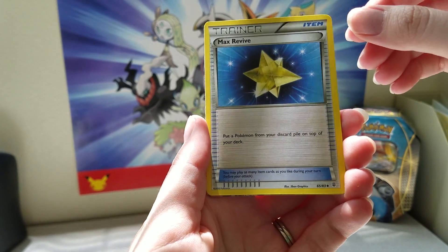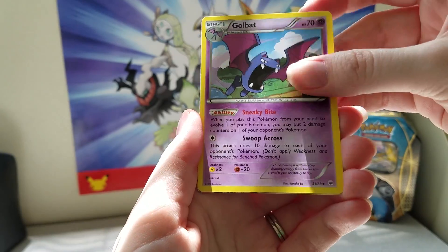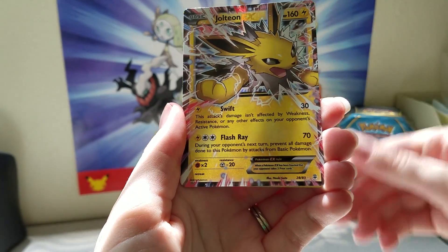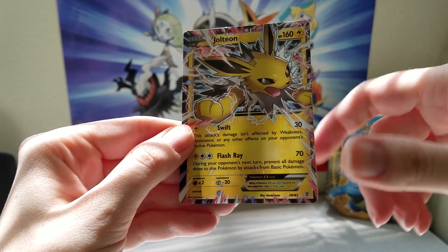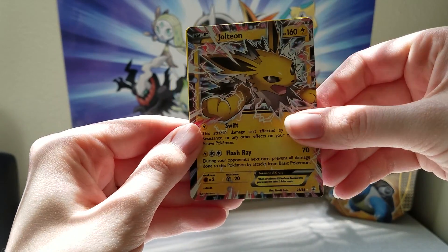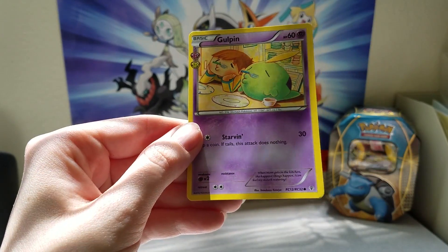And we've got the Charizard Radiant Collection card, which is super nice — I was looking forward to getting this one. I saw something back there. We've got Max Revive, a Golbat, and a Jolteon EX.